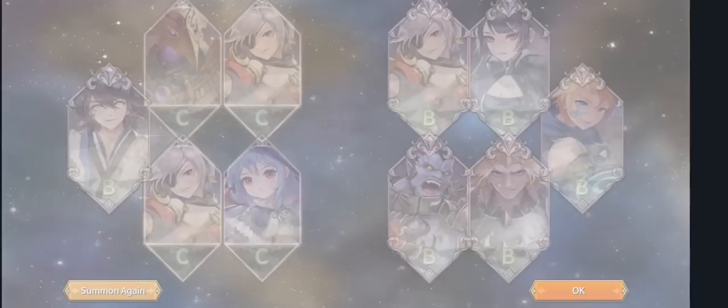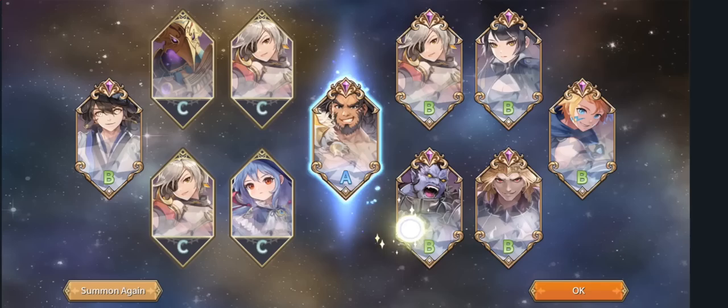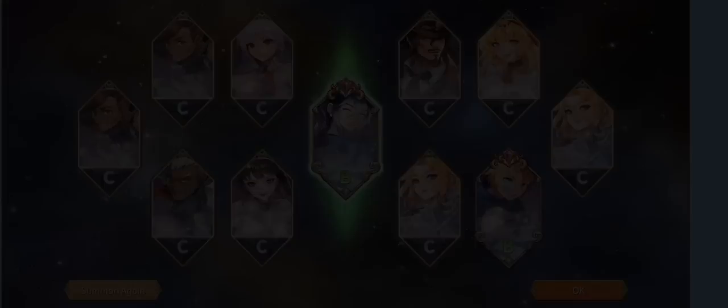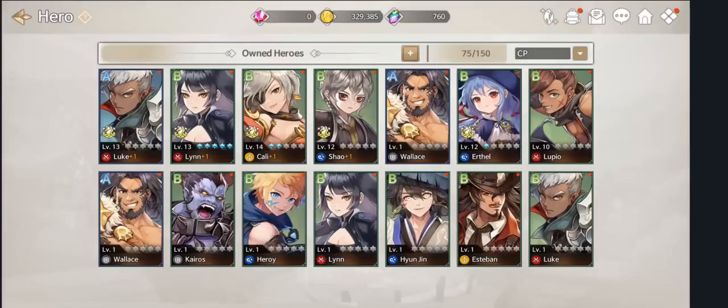Oh, that's a rainbow! Feel the rage of just pure spite. Wallace, defense type — already got that guy. I'm just going to hit skip. Skip just gets you to that. Nothing really special here. And here is the very last summon — that is going to be negative, but we did get some new characters.